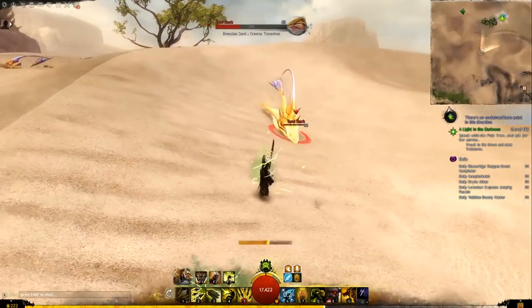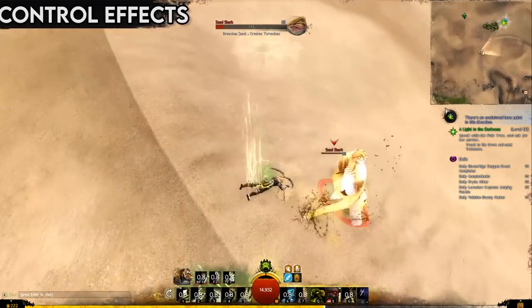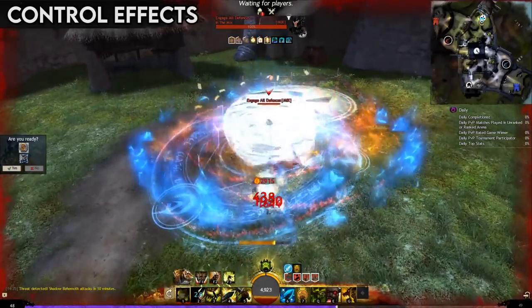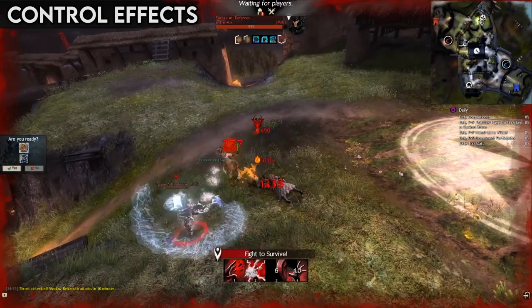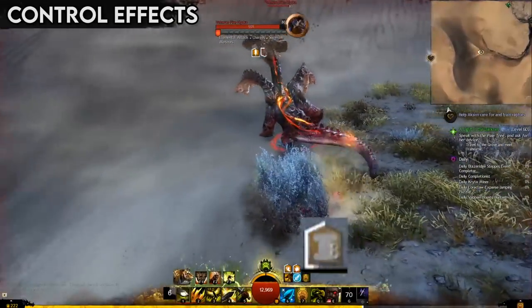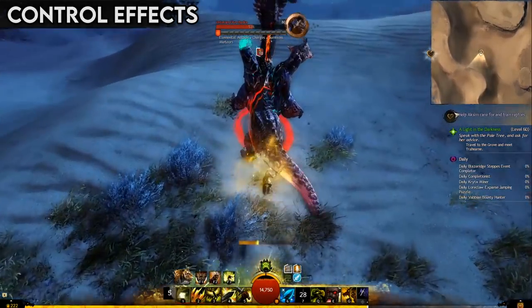Something you are sure to encounter in the game sooner rather than later is being hit by control effects. Control effects temporarily prevent you from controlling your character in some way, because they're busy being stunned, knocked about, or simply running away in sheer terror. Fortunately, there are ways around it. If you are currently empowered with the stability boon, then instead of getting shut down, you'll lose a stack of stability instead. And if it's too late for that, then many skills have a special effect called stun break, which you can see on ability tooltips. Using one of these will instantly get your character back up and running.